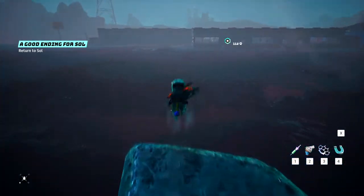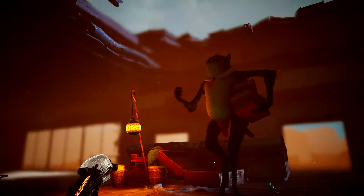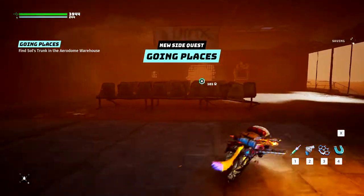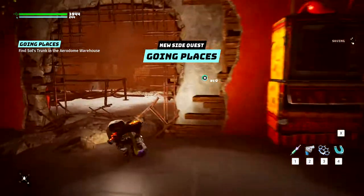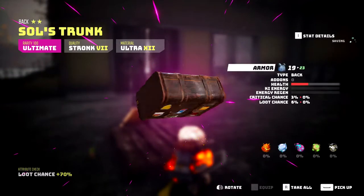Once done, make your way back to Sol using the glide ledge back to Arrow Dome. Sol will give you another side quest called Going Places, which takes you back to the first island you landed on when accessing Arrow Dome. Collect your Soul's Trunk backpack there, then return to Sol to complete the quest.